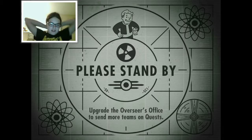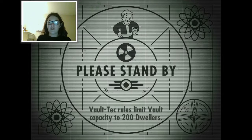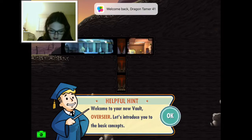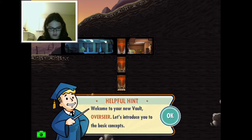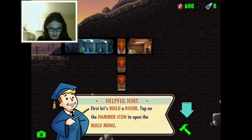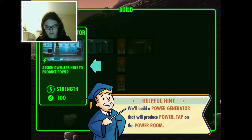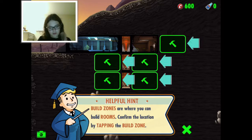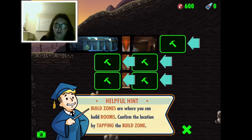I got this game a while back but haven't touched it in a while - I played it for maybe a week. Welcome to your new vault! Let's build a room - we'll start with the power generator, which produces power. Tap on the power build zones where you can build rooms, then confirm the location by tapping the build zone.